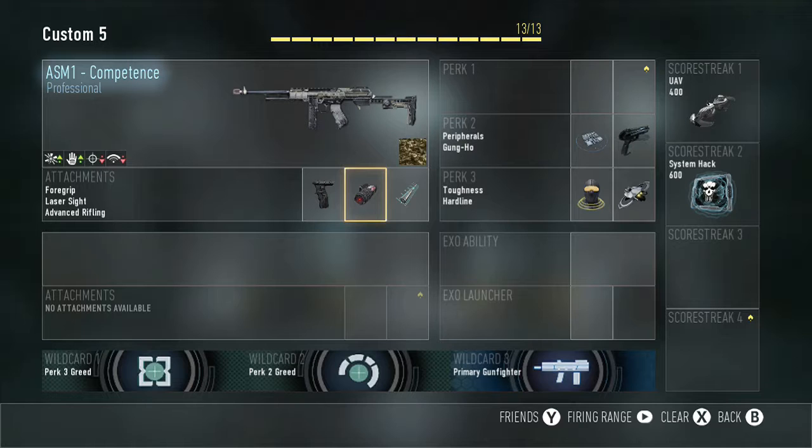Laser sight to help you with hipfire and get really short range kills. This helps you with your range — you'll be able to get more kills at further range, making this gun perform more like an assault rifle. Prefuel so you can see further across the map to know where more people are.